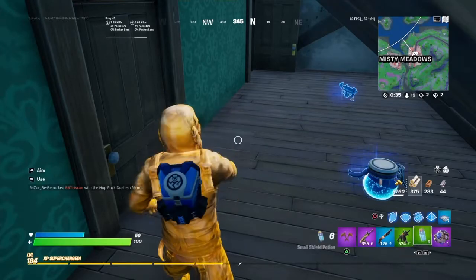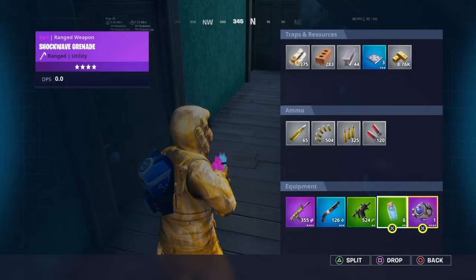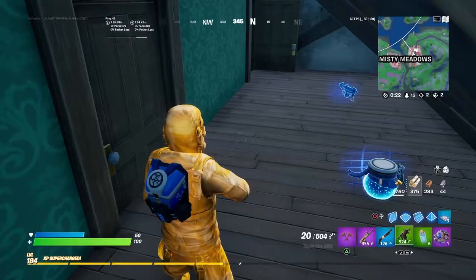And I'll show you the stats for that right now. Here you go, here's the stats for the rapid fire. So 14 damage, a fire rate of 15, a magazine size of 20, and a reload time of 1.6 with a green rarity.